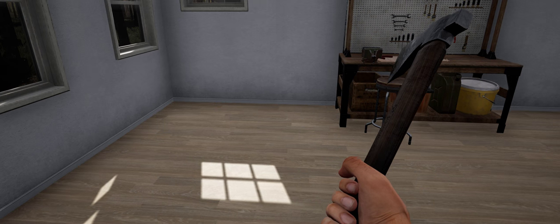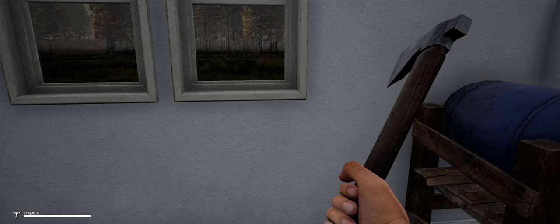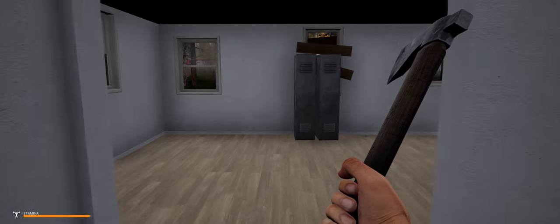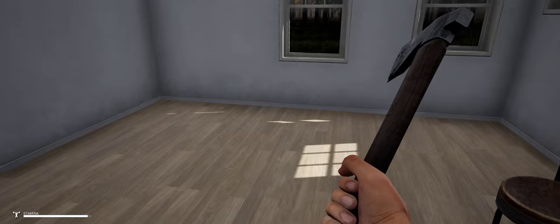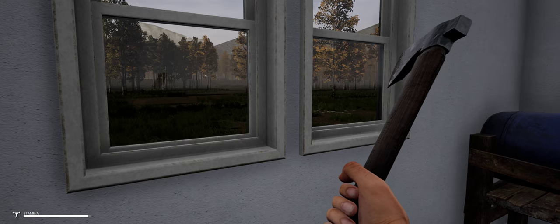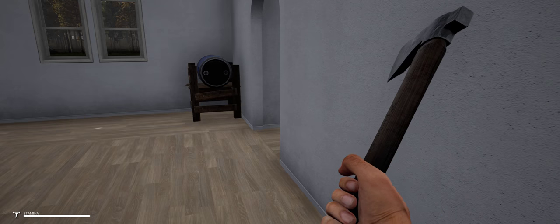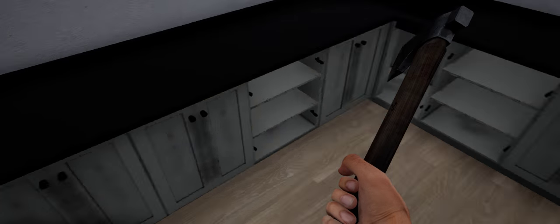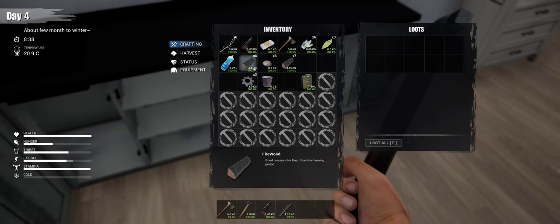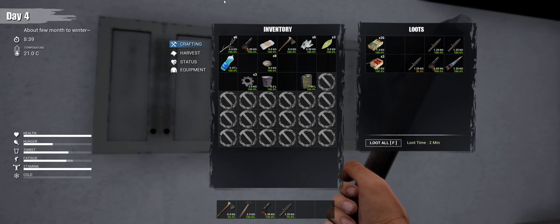Hello everybody, welcome back. This is Green Dragon playing Myst Survival again. Alright, so we've set up shop in the house. We brought those storage units and the workbench over from way over there. So we're going to build a water purifier.